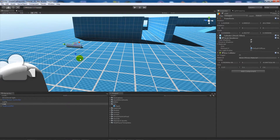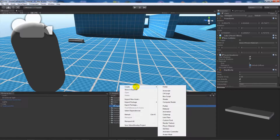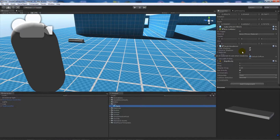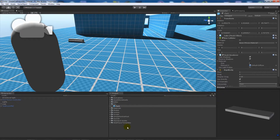I've also made a plank prefab. If you right-click on your project panel and select 'Create Prefab', you get an empty box. I created a cube in the scene, made it long, kept the box collider and mesh renderer, and added a rigid body with 'Use Gravity' ticked. Then I dragged the plank into the prefab slot. A prefab is an object you can always drag back into your scene with all its settings intact.